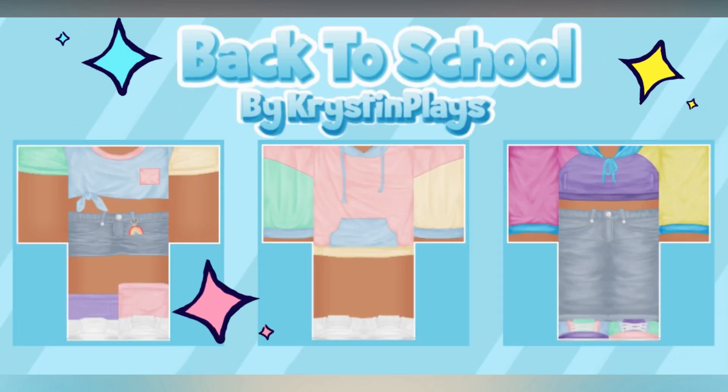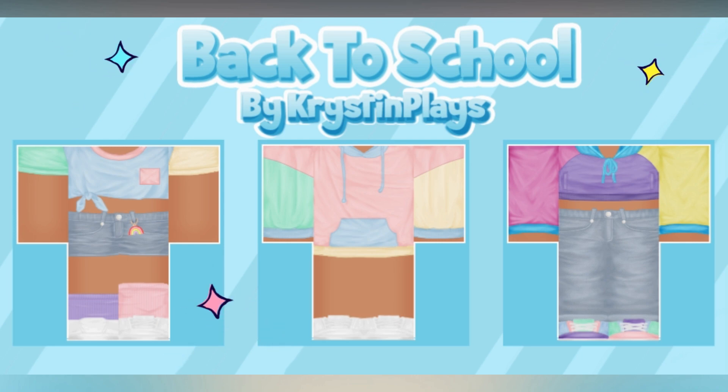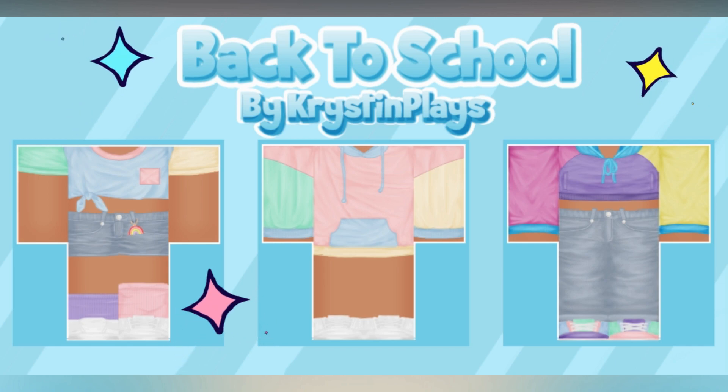Brand new back-to-school mini clothing line just dropped, which includes three color block outfits that you guys get to choose from. Each outfit contains two pieces, so make sure to check out all of the links in today's video description, or you can find them all in the Kristen Place Roblox group store.